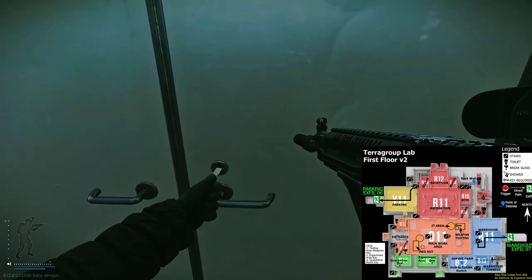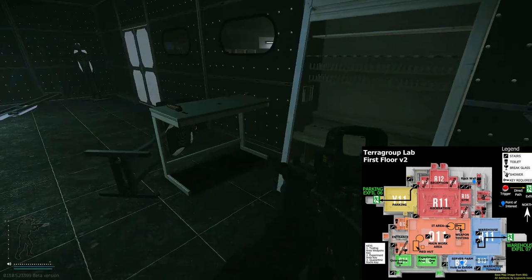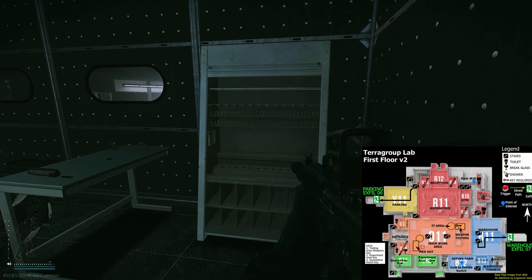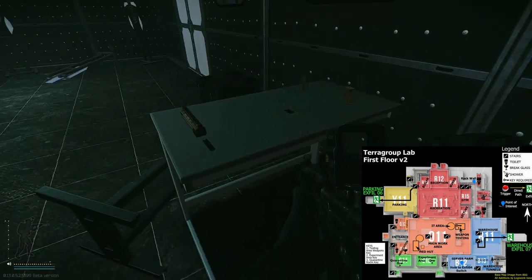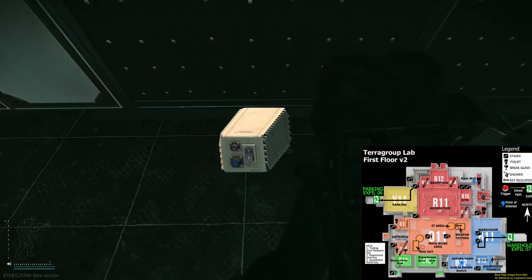You can open the weapon room but you will need the key. Once open, different loot spawns — for example here you can find weapons and some attachments. On the left side next to this black box you can find the rare item as well.